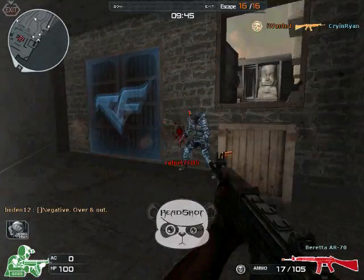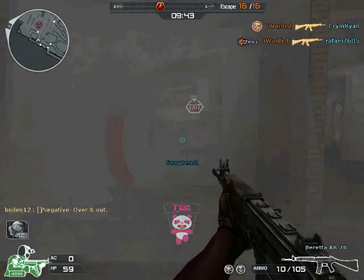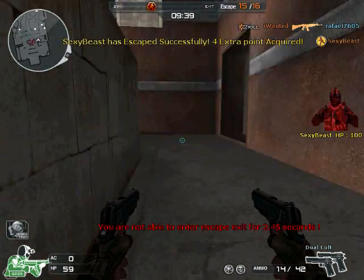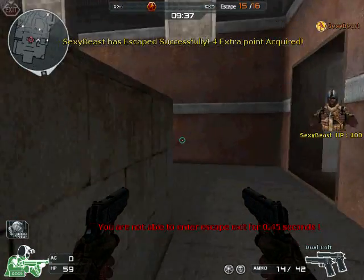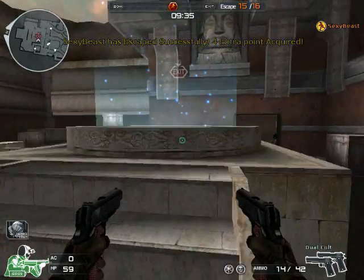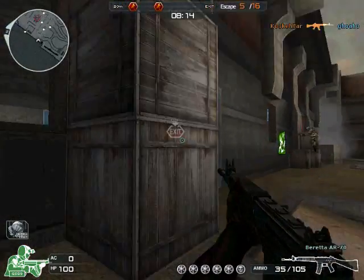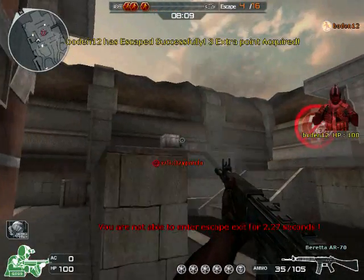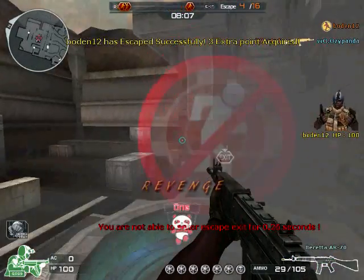The ammo on this gun — ammo comes with 35 out of 105, which is a lot compared to most other assault rifles, like 30 out of 90. So that's always a plus, especially if you go through your ammo a lot and you have a high firing rate like this gun.